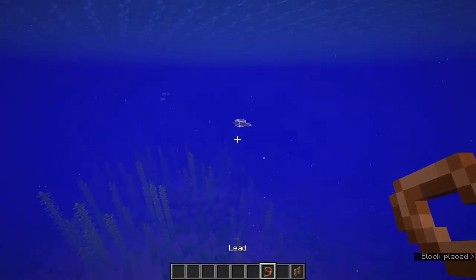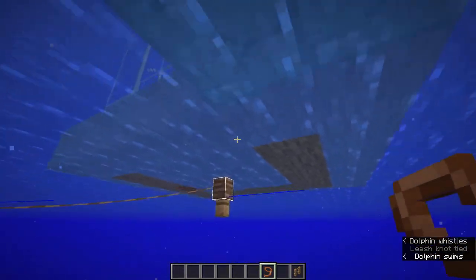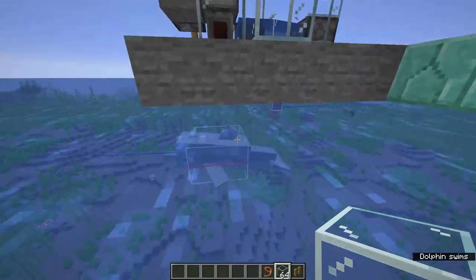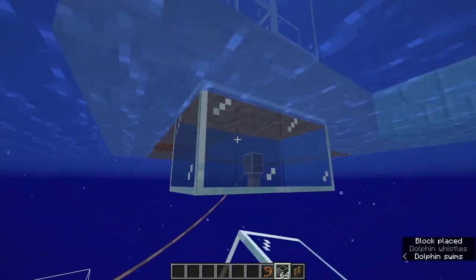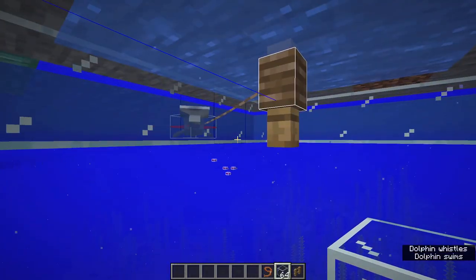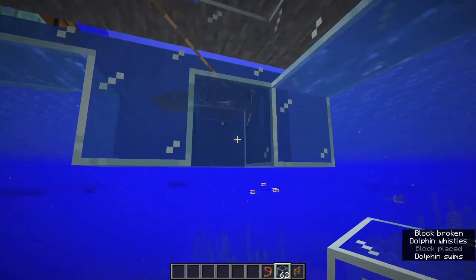For the dolphin, take your oak fence and a lead, place the oak fence below your platform. Find a dolphin, get it on a lead, and bring it onto your platform. You'll need to catch it in the little cage. Give it a name tag so it doesn't despawn. Dolphins are attracted to items, so you can use items to lure it in easily.